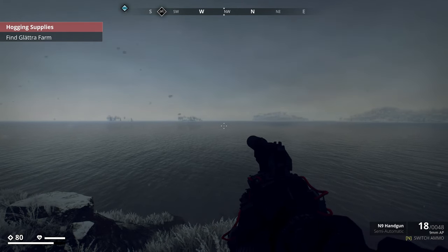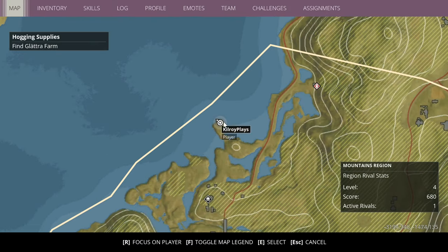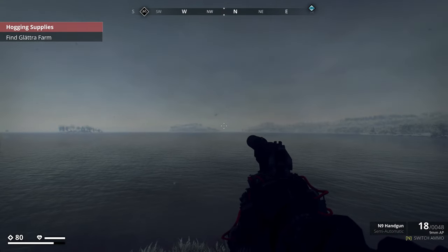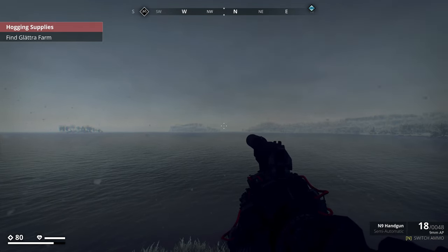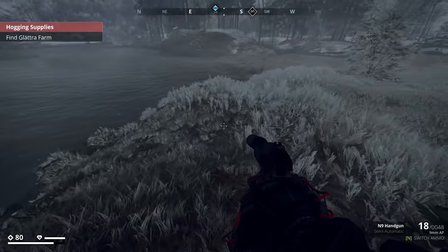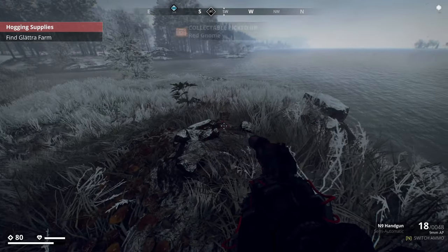The red gnome is next up. You want to come to the edge of a little mountain area in the mountains region with a great view of the adjacent islands. The coordinates are negative 3198 by negative 1462, and it is right on the top of this little cliff - easy peasy.